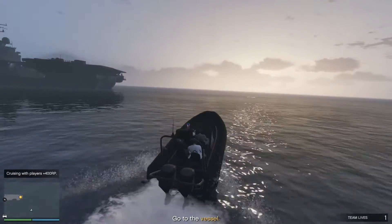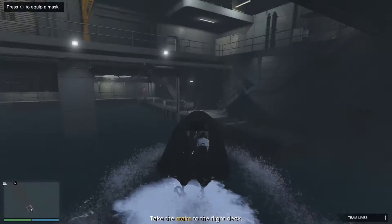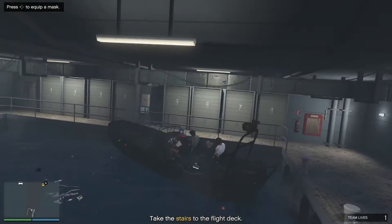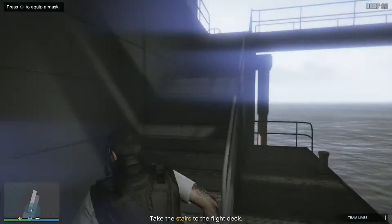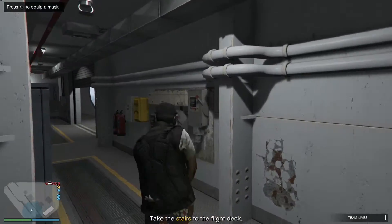Make sure to go wide as it's easier to enter. Once you slam into the vessel, get on board. There are two entrances — one on the first deck and one on the second. Pick one and prepare for a shootout.